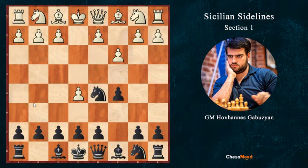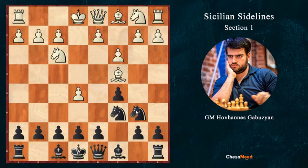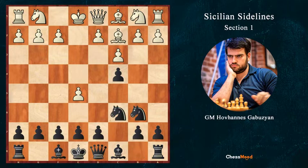Now let's see what happens after Bc4. I would mention that after Nf3, Nc6, Bc4, Nb6, it's a clear transposition because after Bc4, Nb6, Bb3, we play c4, Bc2 and we play Nc6. The only small difference can be that white has a Qe2 move here.